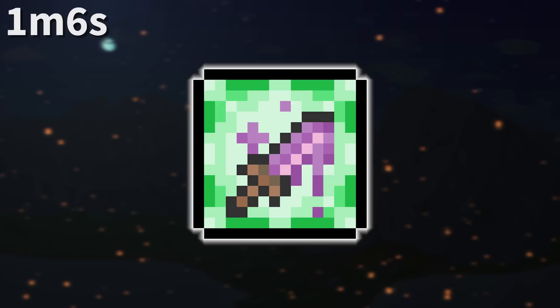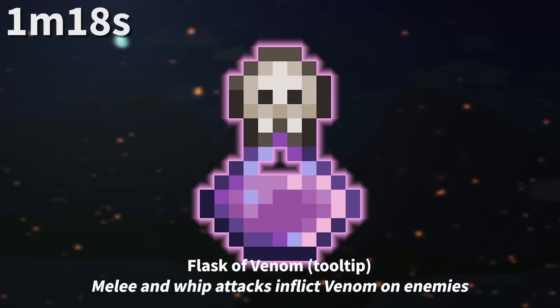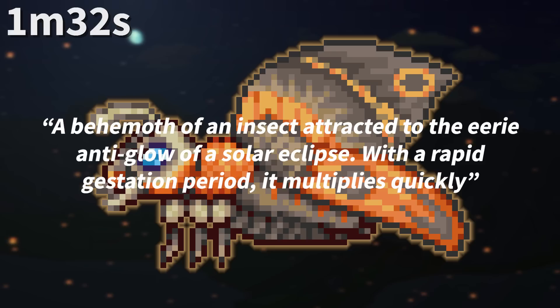In 1.3, the flask of venom used to only state that it inflicted venom, but now in 1.4 they changed it to say it inflicts acid venom on your foes. The buff name was changed, but strangely the tooltip still says it inflicts venom. The peckish debuff seen on the constant worlds uses the blue background of buff icons, but is unremovable, rendering it a debuff.